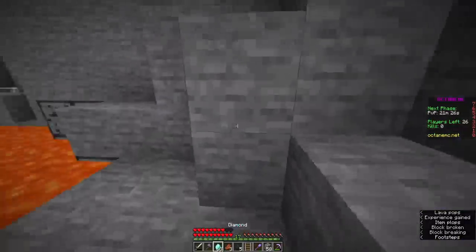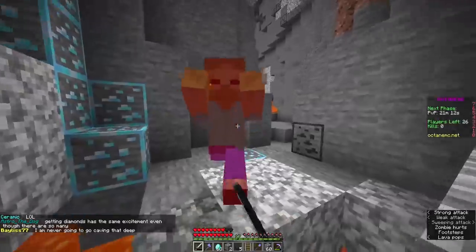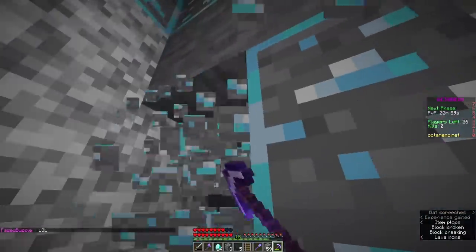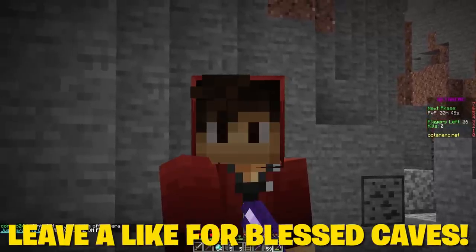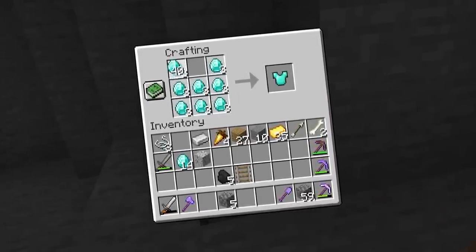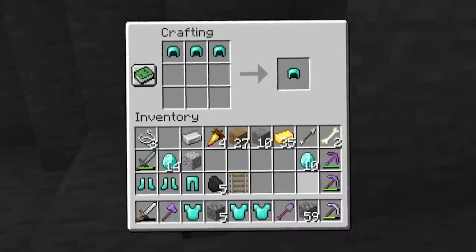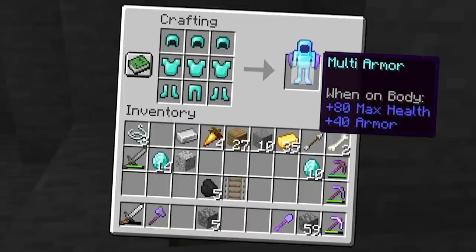Let's do the thing we all came for - let's craft the multi-armor. We need to make three diamond chest plates, three diamond helmets, two pairs of boots, and a pair of legs. And there we go - we have all of the ingredients necessary to craft the multi-armor. Would you look at that? It's very simple - it's the multi-armor. It has no effects on it, but as soon as you put this thing on...